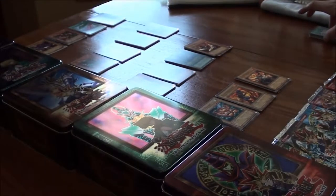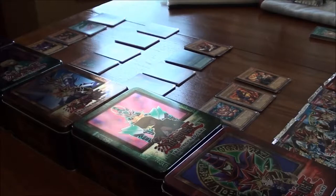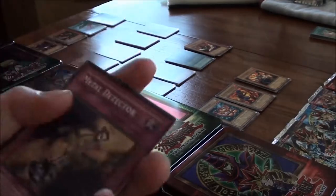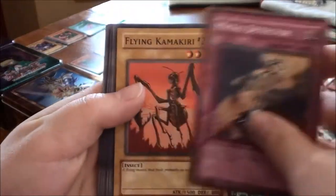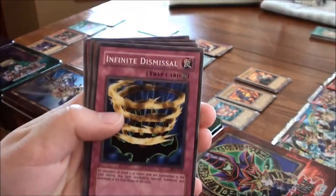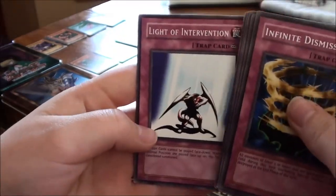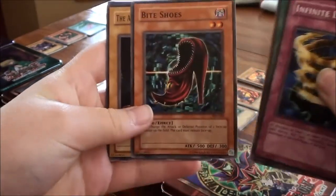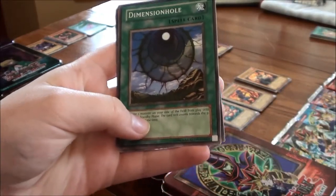Tyrone opens the Pharaoh's Servant pack. From it: Metal Detector, Flying Kamakiri Number Two, Three-Headed Guido, Infinite Dismissal, Light of Intervention, Ground Collapse, The All-Seeing White Tiger, Bike Shoes, and Dimension Hole. Is that just a rare or a foil? Just a rare.